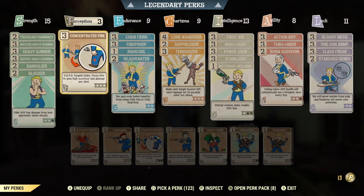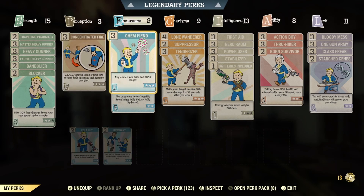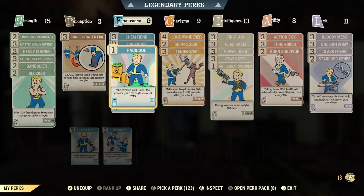For Perception we'll be using level three Concentrated Fire because one of the weapons we're going to be using today is going to be a crit gun. For Endurance we have Chem Fiend, Fireproof, Radical, as well as maxed out Rejuvenated.